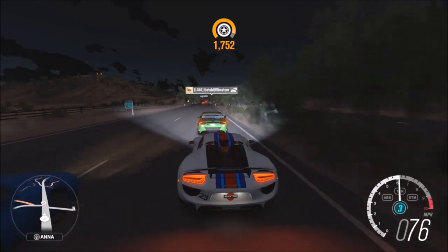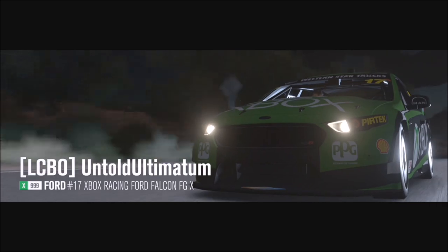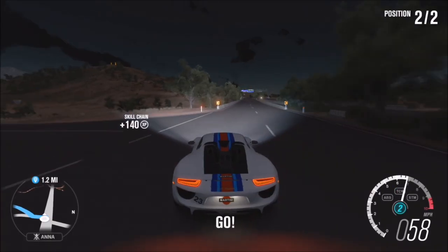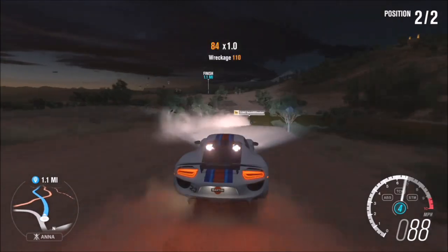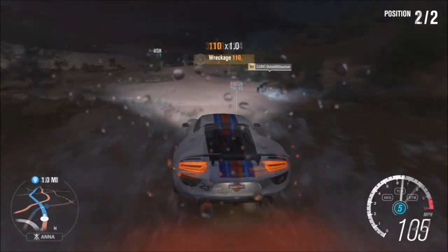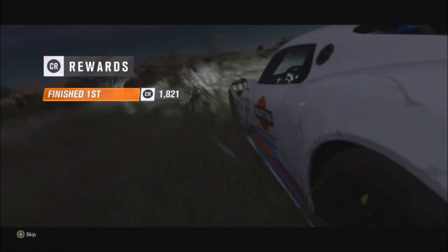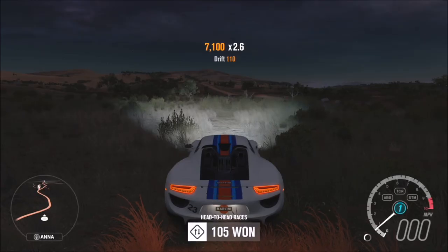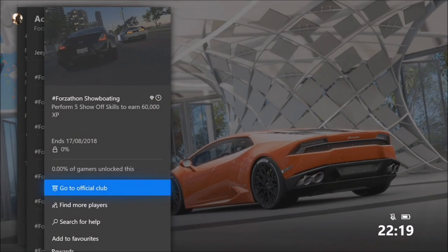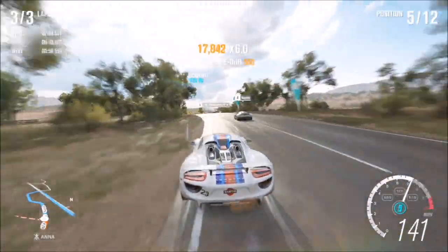That challenge is very easy if you have a fast tuned Porsche. I use and recommend the Porsche 918 Spyder, but use whatever you're most comfortable in. The next challenge wants you to complete five head-to-head races to receive three wheel spins. You go behind another car and press X to initiate a head-to-head. You must win every single one — second place won't count. You can do this in whatever car you want. Do that five times and you'll get three wheel spins — very simple and quick.